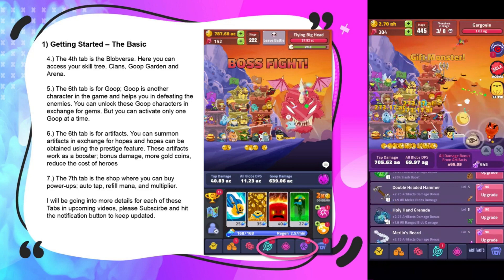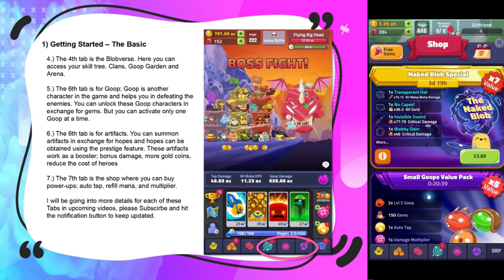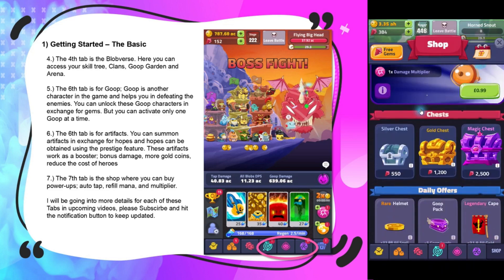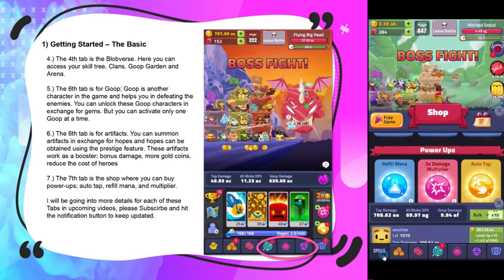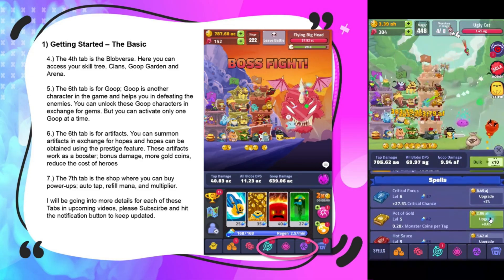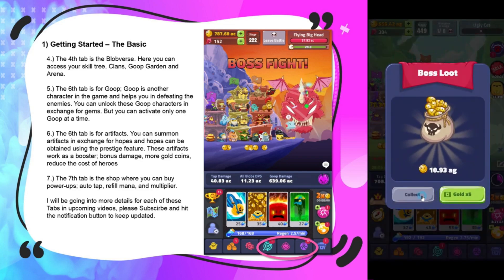These artifacts work as boosters giving you bonus damage, more gold coins, and reduced hero costs. The seventh tab is the shop where you can buy power-ups, auto tap, mana refills, multipliers, and much more. I'll go into more detail on each of these tabs in upcoming videos, so please subscribe and hit the notification button. I'll be releasing Hopeless Heroes guides every week on Thursdays.